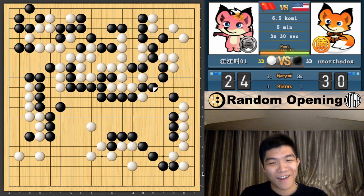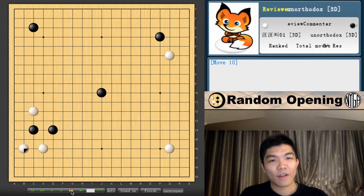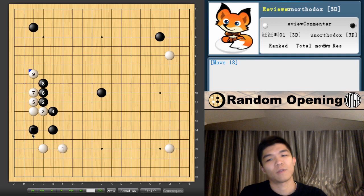Two joseki mistakes: one, white should definitely extend on the right side, then that would be regular — I was going to pincer and start a fight, but extending would be the regular joseki. And if white does this and jumps out later on, there's this wedge which can capture this stone or cut it off. That's kind of the regular joseki. Another mistake was a bit later on — when I was talking about this joseki, typically white does the two-space extension immediately rather than playing the tiger's mouth. After the tiger's mouth, white needs to respond here.